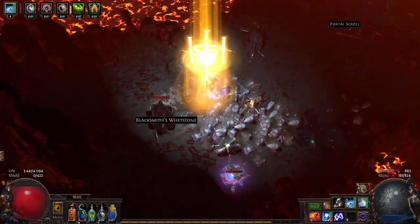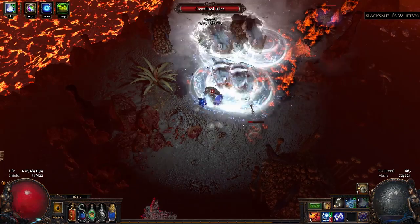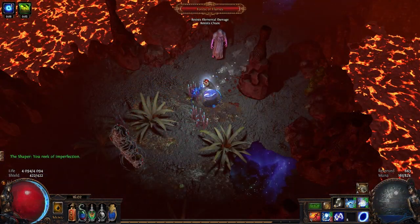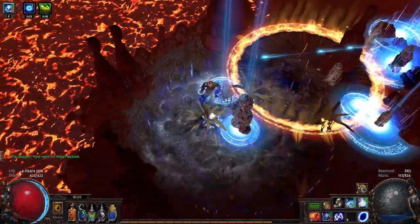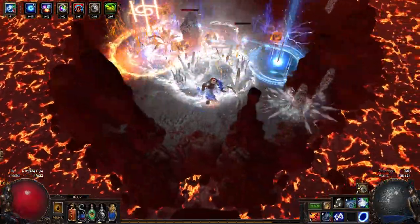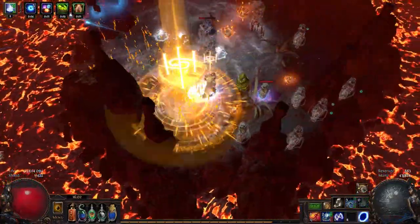The build doesn't feel that bad - mapping feels kind of smooth - but once you meet tougher enemies the lack of damage is really noticeable. I was using Tabula, so it's a six-link, and my damage was still lower than pseudo five-link Vortex. Sometimes you feel like you're doing enough damage, other times it just doesn't cut it. You need a combo: added lightning damage on cold snap to shock enemies, then Frost Bomb to lower cold resistance, then another cold snap or Vortex.